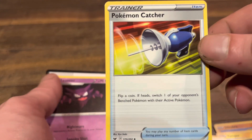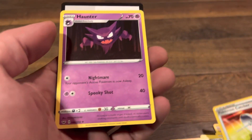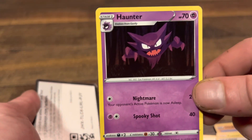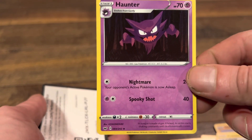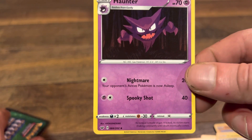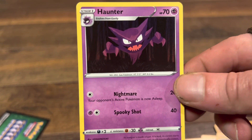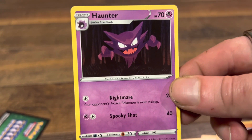Nice Pokemon Catcher. Oh, nice way to finish it off with a Haunter. Got a few original 150s in this one, and a Haunter is definitely one of the best in the pack — that and the Raichu of course. Thanks Collector's Club, really appreciate it, thank you.